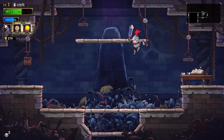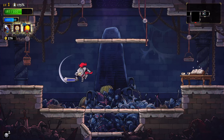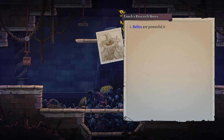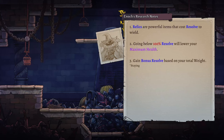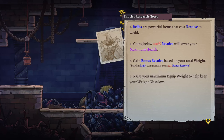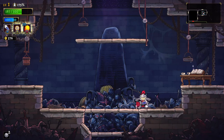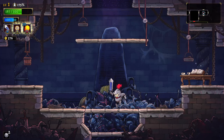Break it — oh that doesn't break. I can't double jump but I can hold A to high jump. A primer on relics and resolve: relics are powerful items that cost resolve to wield; going below 100% resolve will lower your maximum health. Gain bonus resolve based on your total weight. There's weight and resolve — okay. Staying light can grant an extra 125 bonus resolve. Raise your maximum equip weight to help keep your weight class low. Where the hell do I see my weight and my resolve? I have 175%.